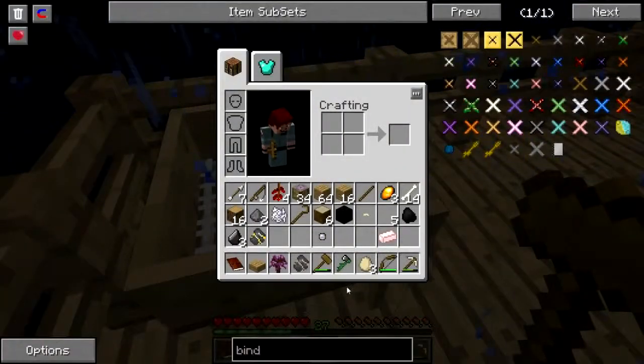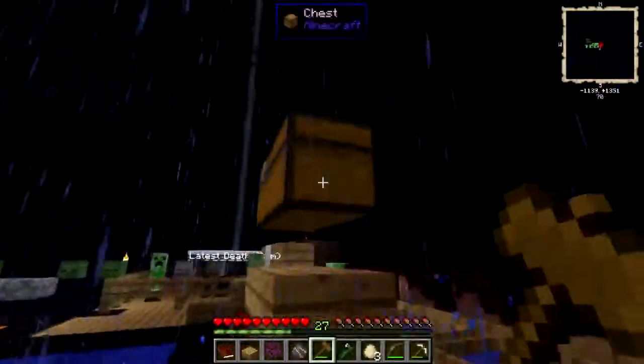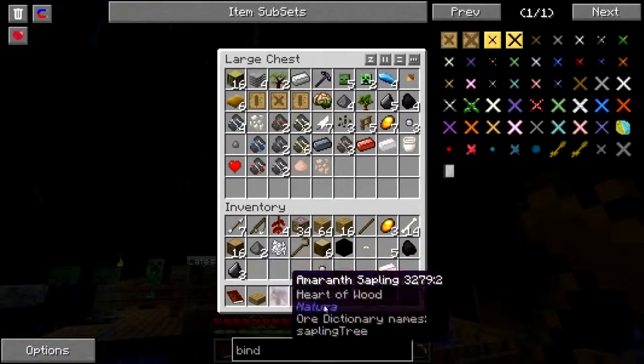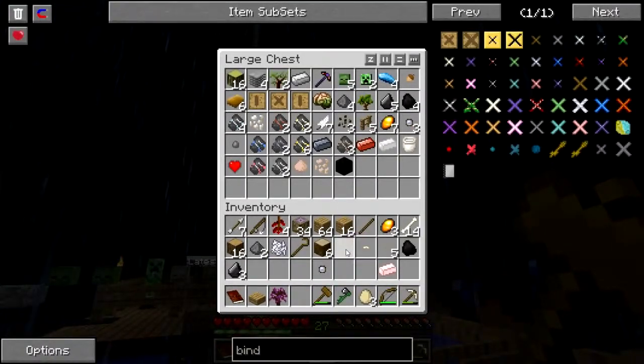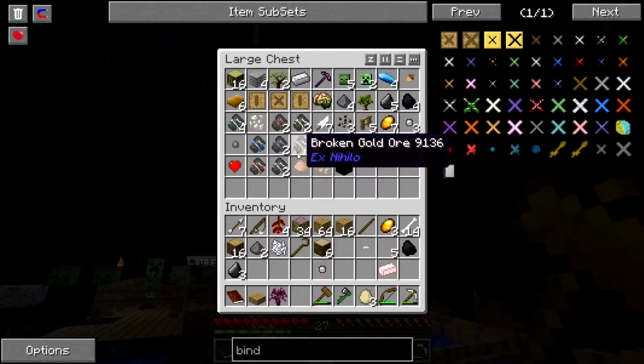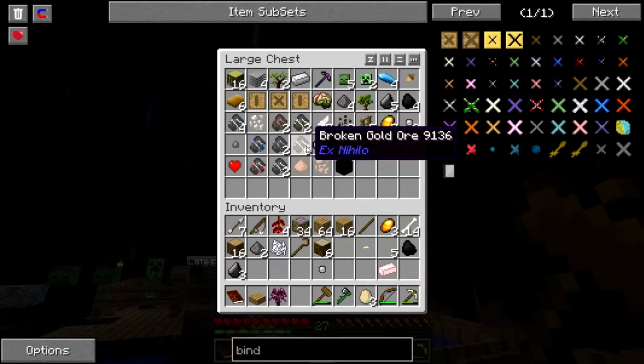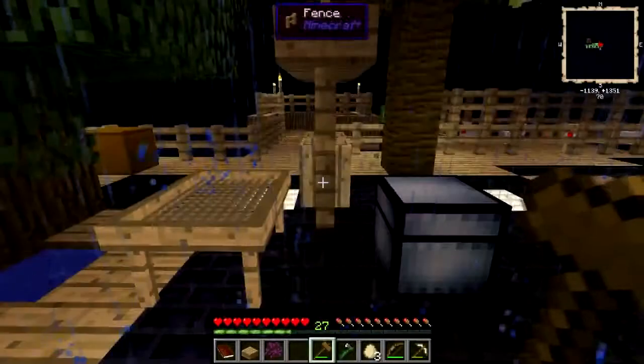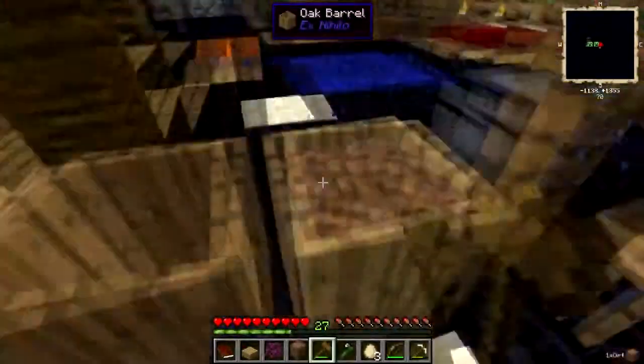Oh good, more iron. I think I've actually got enough to make another — no, I don't quite. I've got one leftover brick here. I could make silver, I don't really want to right now. Gold — I'm not going to worry too much about gold at the moment. Hey, are we dirt? We're dirt.